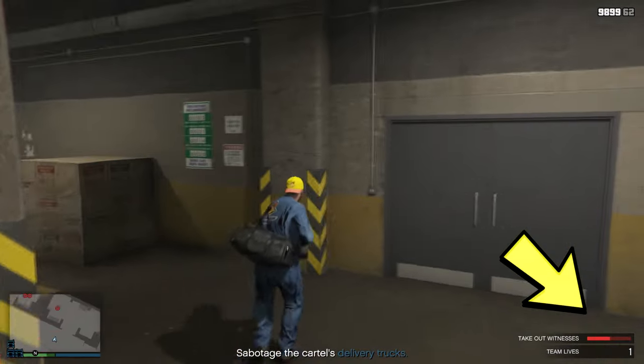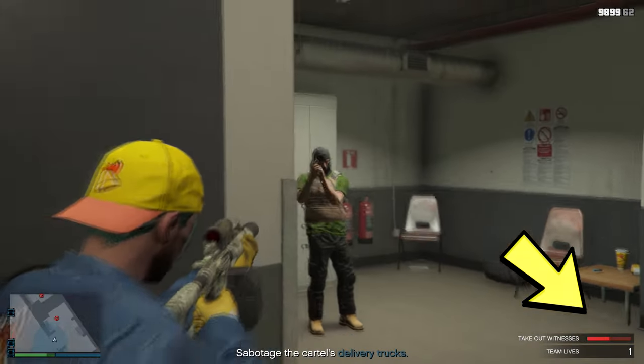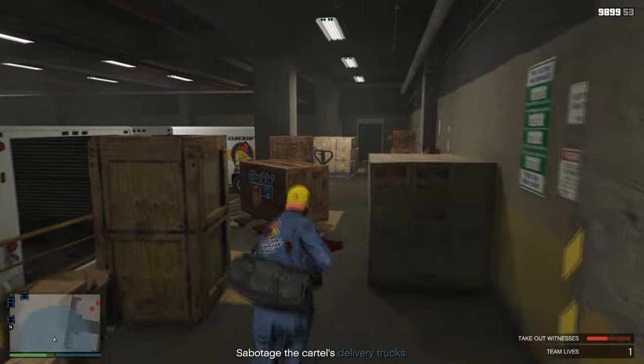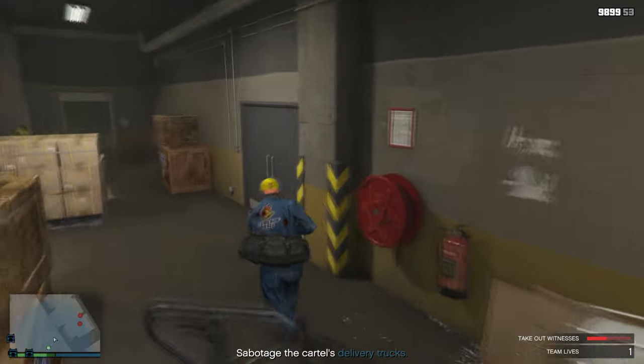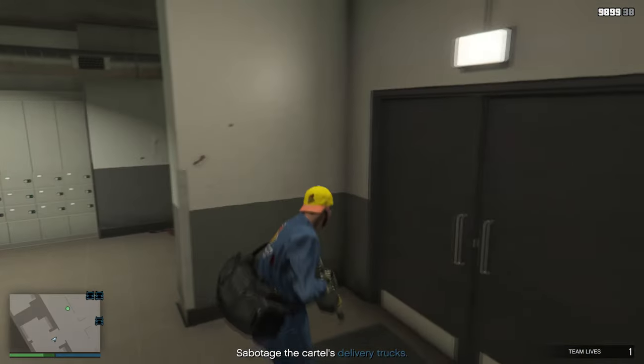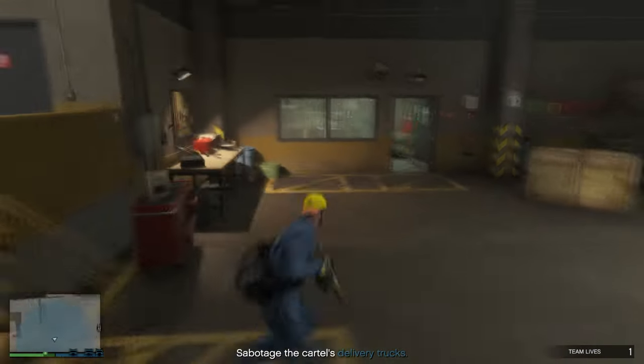For example, if you alerted the CCTV or the guards, there'll be a takeout witnesses timer at the bottom right of your screen. You want to ensure that this timer does not run out. Otherwise, you won't be able to do the stealth run unless you join a new session and restart the entire mission.